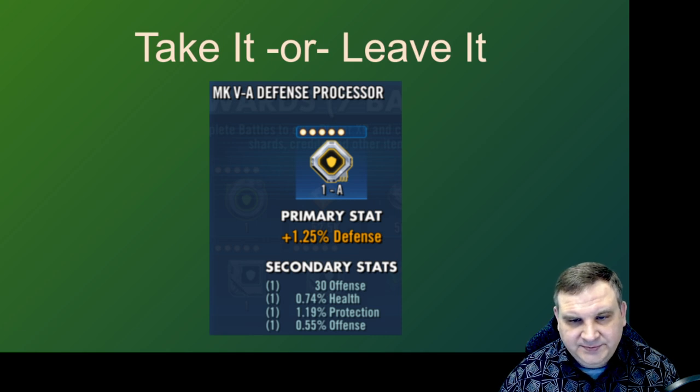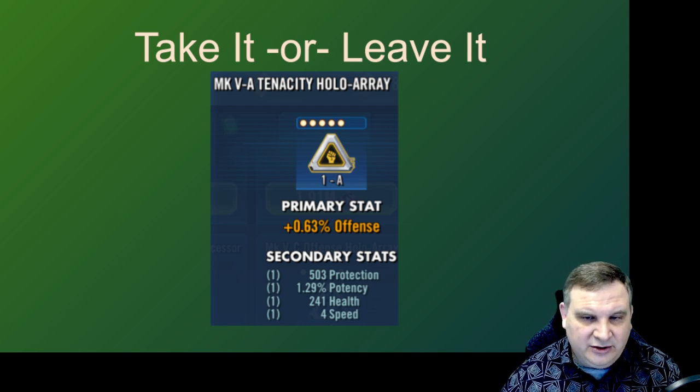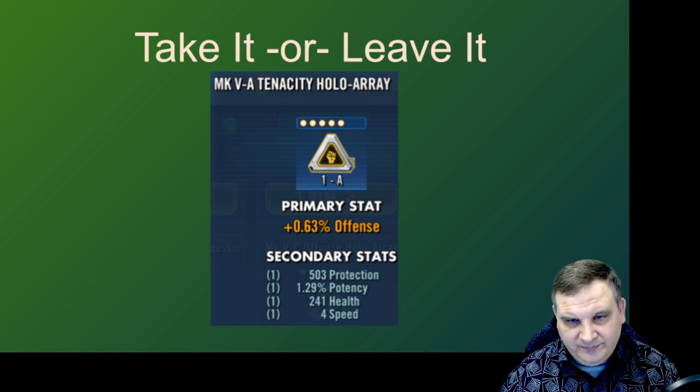Here's a defense processor. This one is pretty clear — we're not going to pay attention to this. It does have health percent, protection percent, flat offense, and offense percent — they're all good stats — but with no speed on the mod I just can't see my way clear to invest. And here's a tenacity hollow array. It's got an offense main stat, health and protection flat stats, potency, and five speed. This mod is really all over the place — it doesn't have a tenacity substat on a tenacity mod. If you're building a character for tenacity you're trying to get every speck of tenacity from every mod, so I would not invest in a mod like this without a tenacity substat.